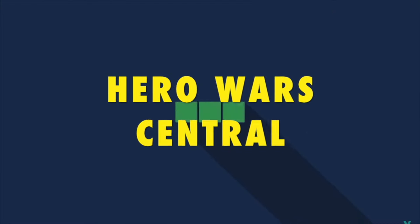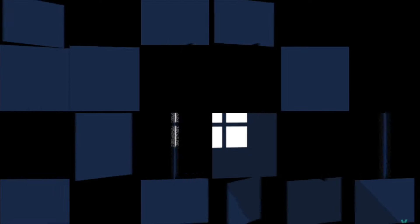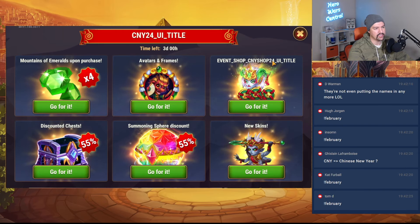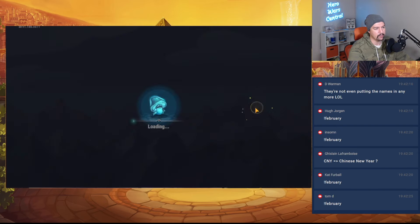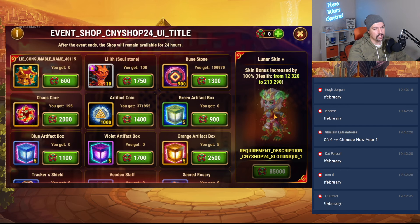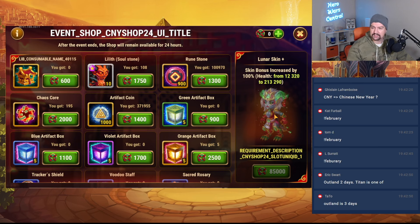The event shop — shop underscore CNY, shop 24 underscore UI underscore title — is featuring the new lunar skin. I'll be honest, not my favorite skin. Plus, Outland is two days. I don't really care for this too much.